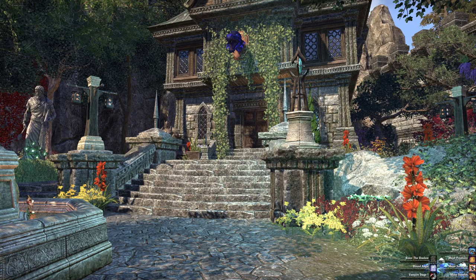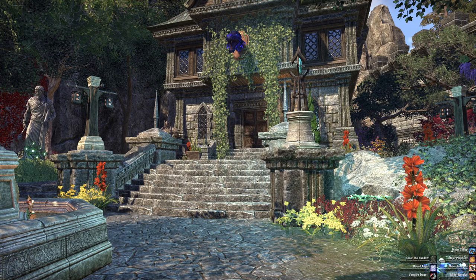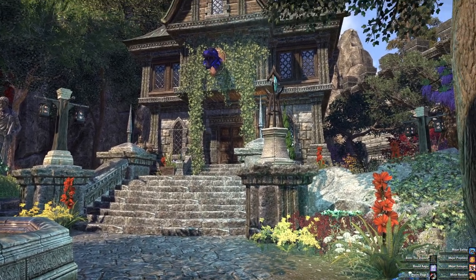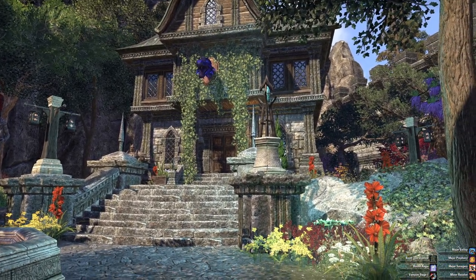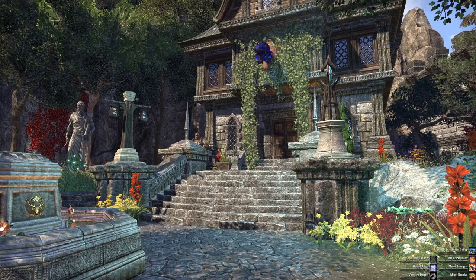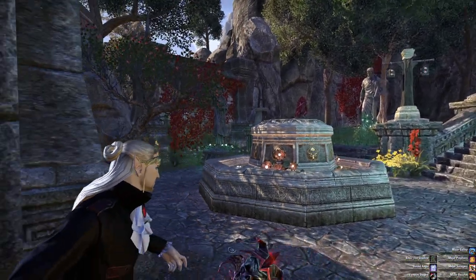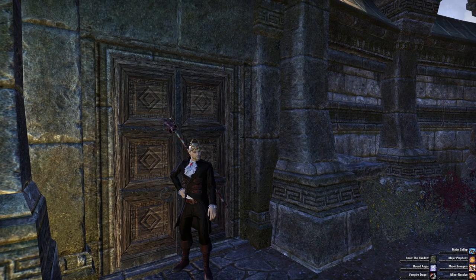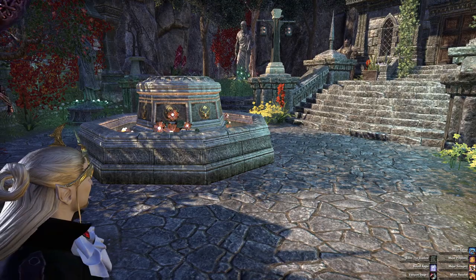Hello and welcome to Domus Frasticus here in Craglawn. This is a really cool interesting little house that you can pick up. It's quite small but it does come with some beautiful gardens which I'll show you in a minute. This guided tour is being given by my vampire - this is kind of his home away from home, which will become very obvious when we go inside, but I'll give you the guided tour of the outside first.